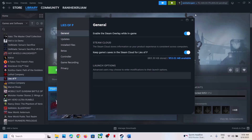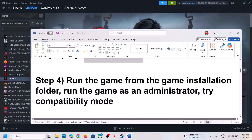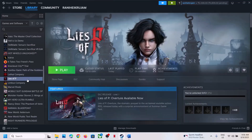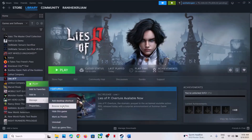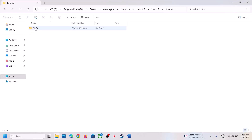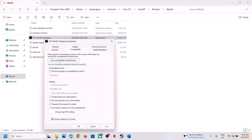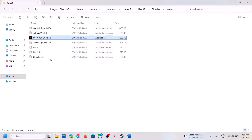If none of those work, clear the launch options and follow the next step. Right-click the game, select Manage, click Browse Local Files, then open the Lies of P folder, Binaries folder, Win64 folder. Right-click the game EXE file, select Properties, go to the Compatibility tab, and check the box which says 'Run this program as an administrator,' then hit Apply and click OK.